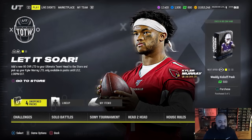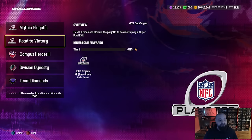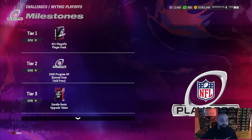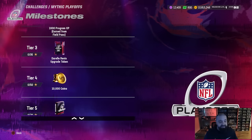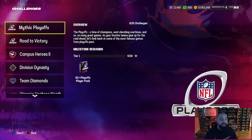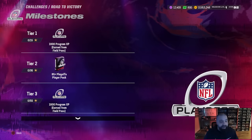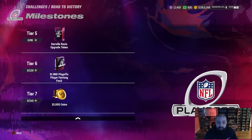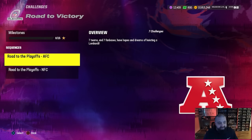Let's go over to solo challenges. There is going to be a field pass for this promo, so the solos are going to earn you a lot of XP plus those Revis tokens. There are two different sequences: Mythic Playoffs and Road to Victory. The milestone awards feature various things - 82-plus packs, program XP, one of the Daryl Revis tokens at tier 3, more coins, non-BND 85-plus and 88 playoff packs. Road to Victory has similar rewards: program XP, 85-plus packs, the Daryl Revis token at tier 5, and a 91 overall playoff fantasy pack which is BND at 120 stars.